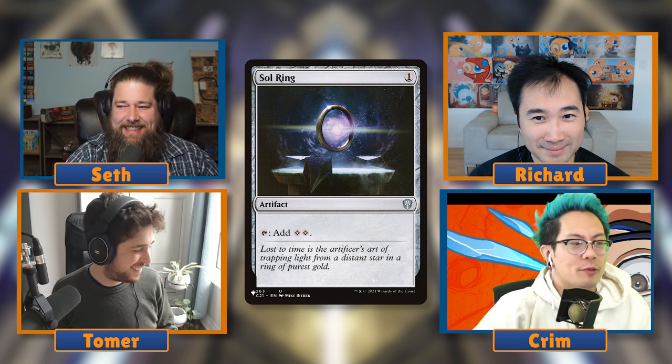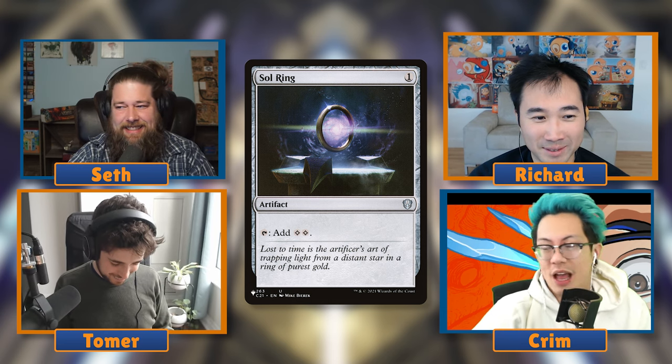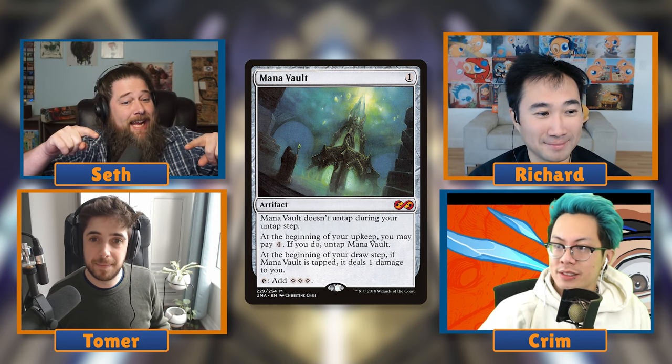There aren't many other one-drops even close to Sol Ring. Brainstorm gets a mention, as does Mana Vault — which gives more up-front mana but you have to pay to untap it. That back half makes it painful. Sol Ring is just always tap it, get two — it doesn't matter. It's so clean.